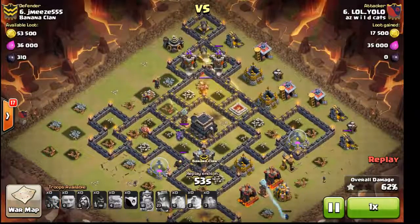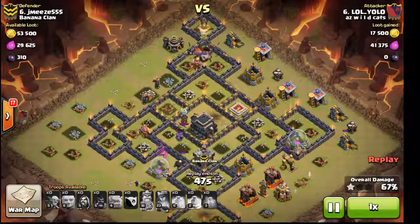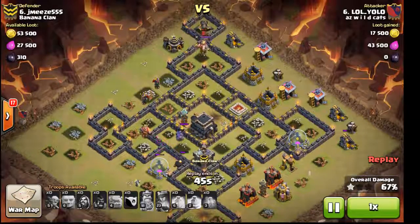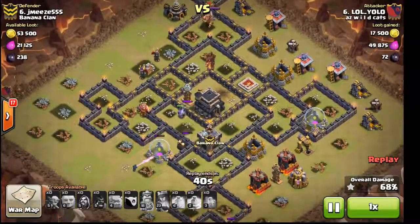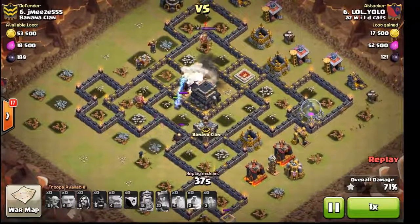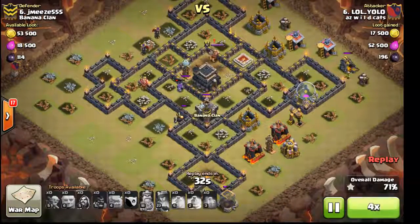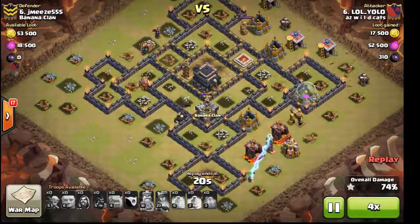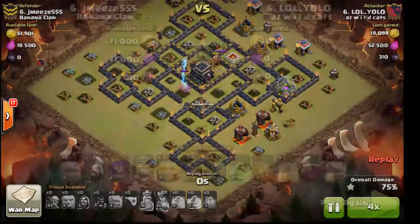He comes up top with his last group of hogs and throws a heal — good because he did set off a bomb. But he didn't have many hogs up top, just one giant to pick off those defenses. He's still got two Teslas left and the King following the hogs around. Due to a Supercell glitch, the King is out of his radius but still following. His hogs come down to grab that last Tesla and hit a bomb — they're all gone. Never got the troops in the center due to poor funneling. One star.